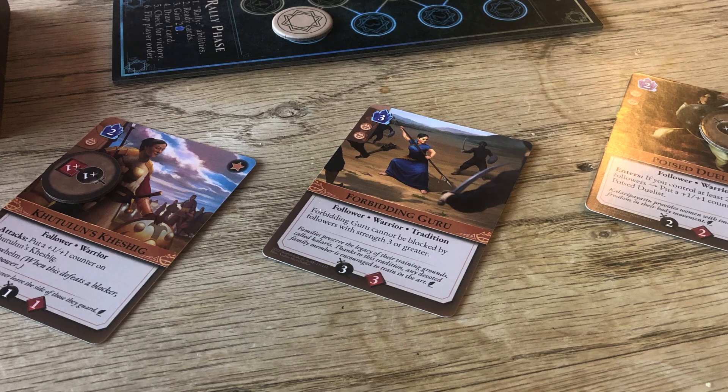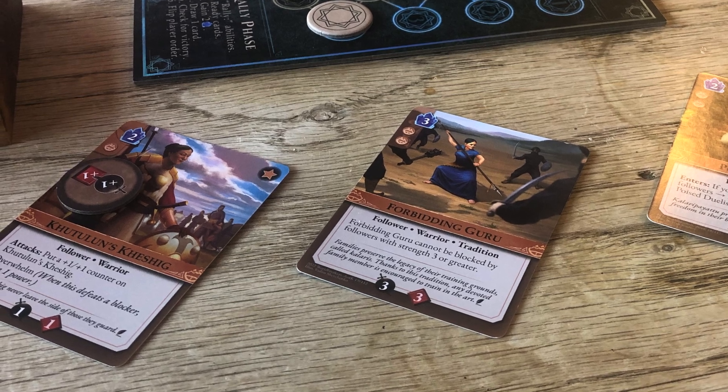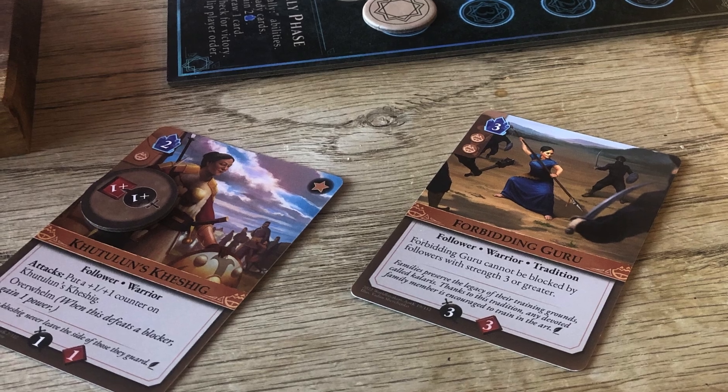How this plays out is you're going to be taking a deck of cards, shuffling these up, and going head to head — just like any of these other Magic the Gathering type games where you are going to be playing cards. Ultimately you're trying to get 10 power to be the winner. You're going to be putting out followers and the followers will attack the other player. You're going to put out locations and you develop those locations, gaining power or abilities along the way — lots of different things that the cards do.